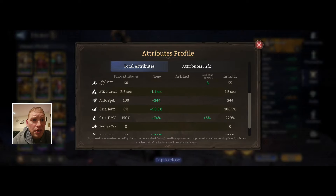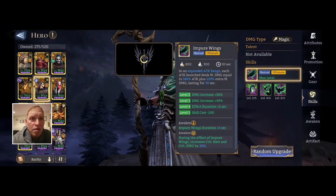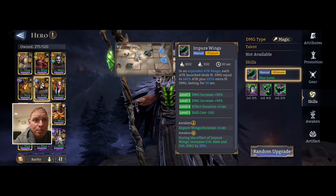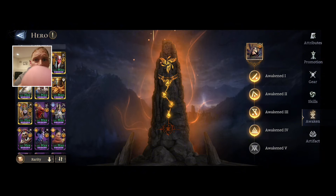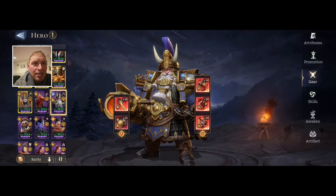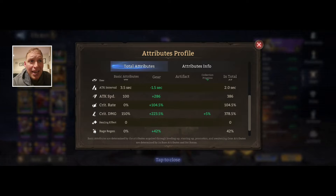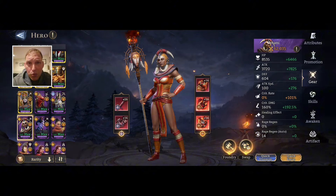Nocturne: 344 attack speed, crit cap, 229 crit damage, in a max Tier of Twilight. His skills are not maxed but his ultimate is — you need that skill cost reduction to cycle for his ult, absolutely. He is awakened — again not necessary, just helps. Scorch/Brunor: spirit siphon on, max skilled, Infernal Roar, 138 attack, 386 attack speed, crit cap, 378 crit damage. Imani also in Infernal Roar — for all these champs I just swapped them from whoever actually uses these sets.